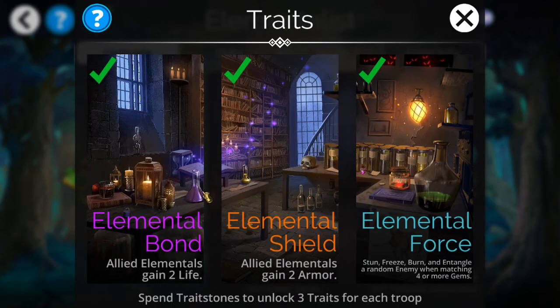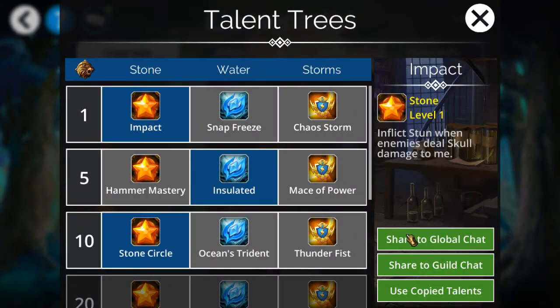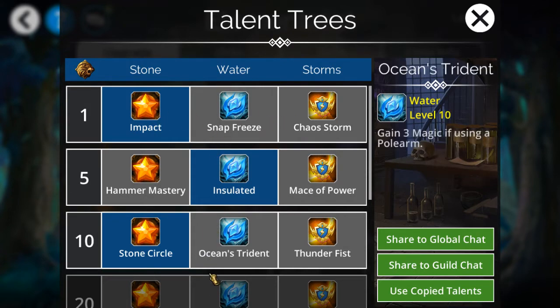These two here — Elemental Bond and Shield — give just two life and two armor for elemental class. Nothing real special there. The talents here are almost like those of my main class type.